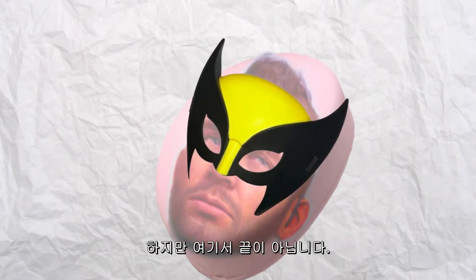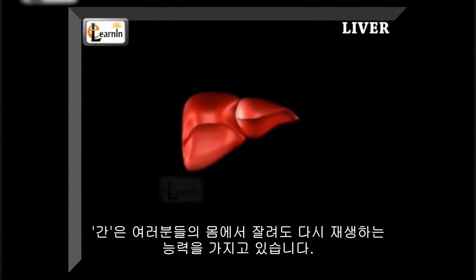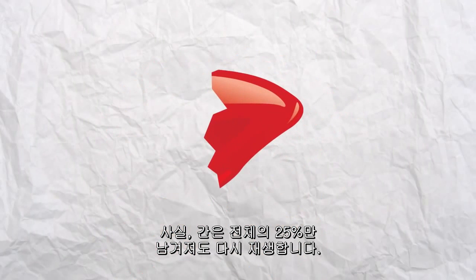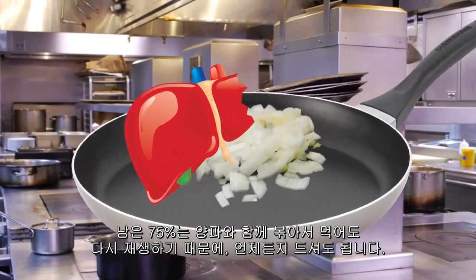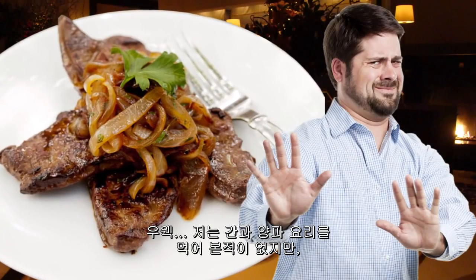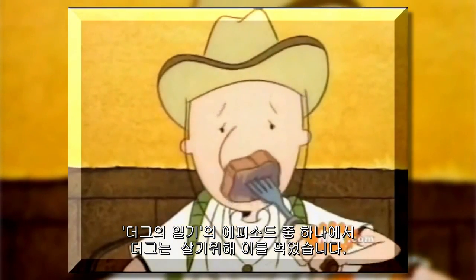And you're right. But we're far from done. The liver is another organ of the body that'll grow back if part of it's cut off. In fact, it can regenerate if as little as 25% of it is left remaining. Pair that other 75% with some onions, fry it all up, and you got yourself a delicious regenerating snack — though I've never tried liver and onions. That Doug episode scarred me for life.